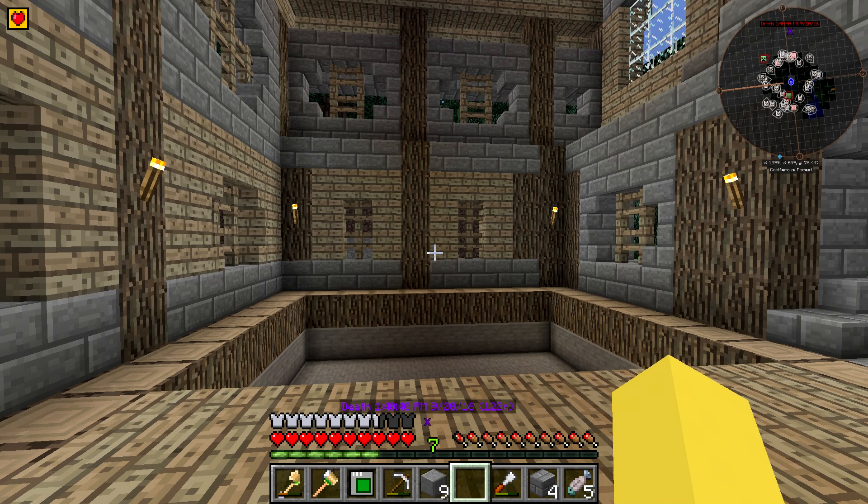We're going to be getting roughly 4096 RF per tick from each of the four that we set up, so we're going to be getting a little bit over 16,000 RF per tick from this simple setup. It's going to consume an ender pearl maybe every minute — it could be less or longer than that. It's pretty much a 1% chance that it loses it, so it's very small.